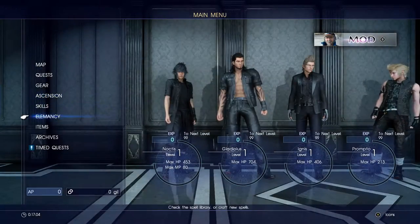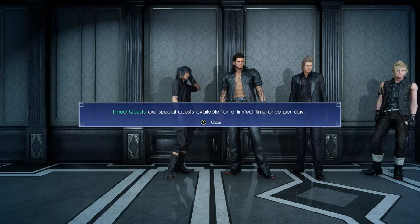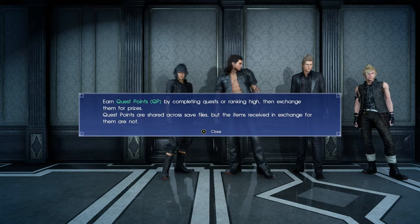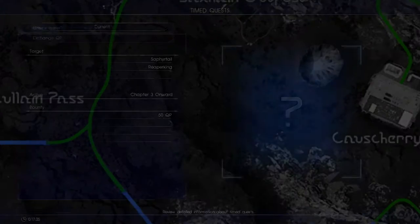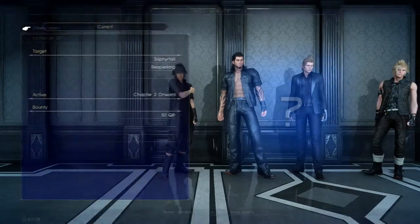Timed quests are special quests available for a limited time, once per day. Earn quest points by completing quests or ranking high, then exchange them for prizes. The current timed quest is for Chapter 3 onwards — so basically I can't do it yet.